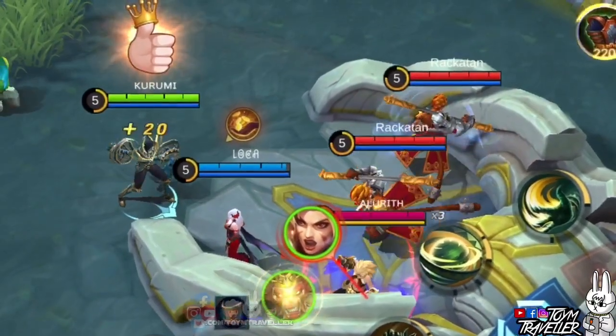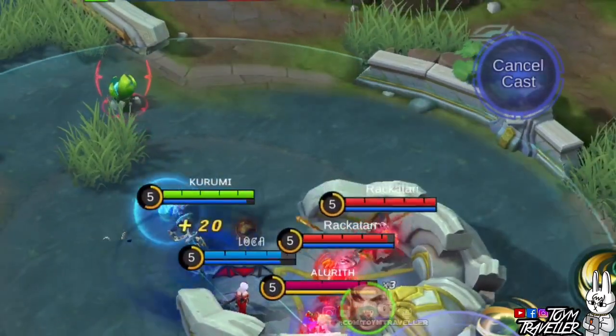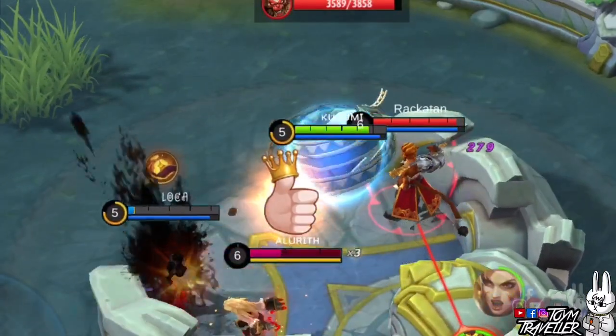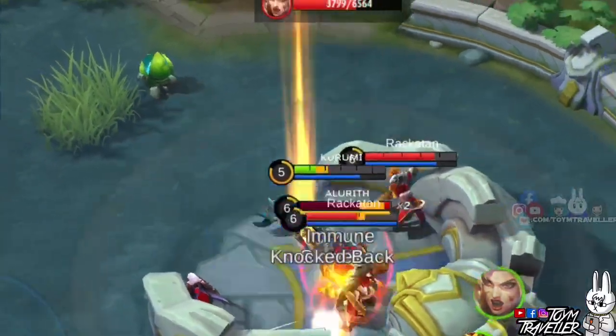Lastly, we tested Khufra. We tried if the other cursed targets would also experience knock-up from Khufra's first skill, and as you can see, the other two cursed enemies were also knocked up. Therefore, Carmilla's ultimate is best when your teammates have either burst damage or area-of-effect crowd control skills.